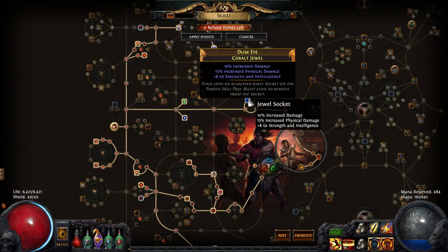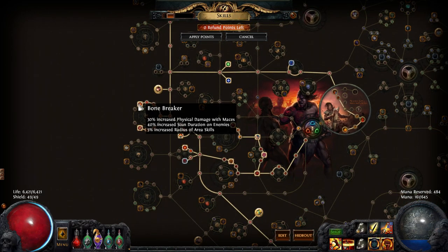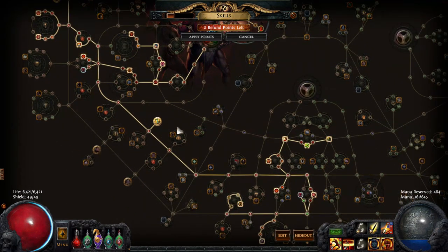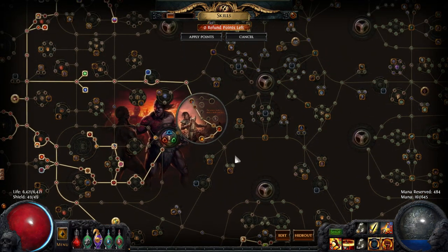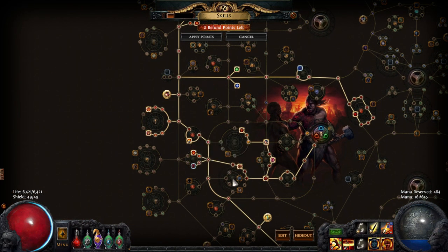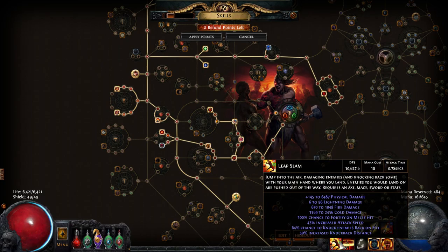Most of the other stuff I have here is just some jewels that help with damage. I got mostly life from the tree because it's actually an incredibly tanky build, a little bit of AoE when I can get it, some more mace nodes, and some more damage. I kind of head towards a mix of damage and life nodes. To be honest, if I ever did a tutorial for this game it would probably be with this class. I'm running Herald of Ash and Hatred — and it is an Earthquake build.